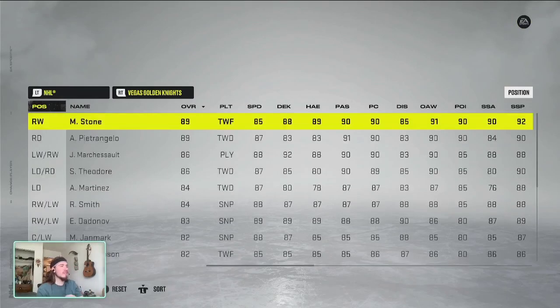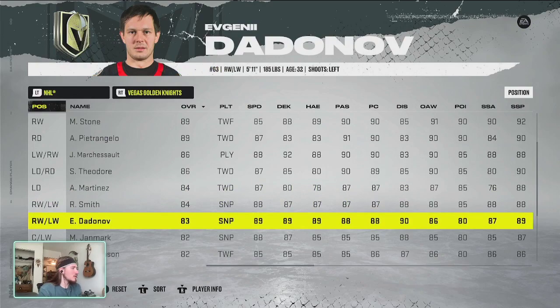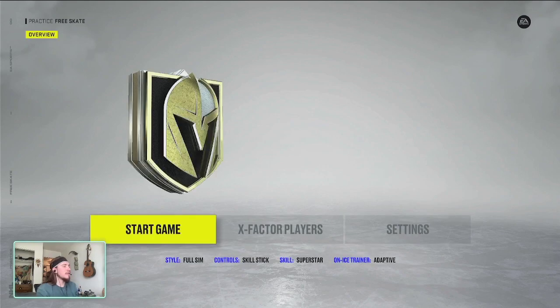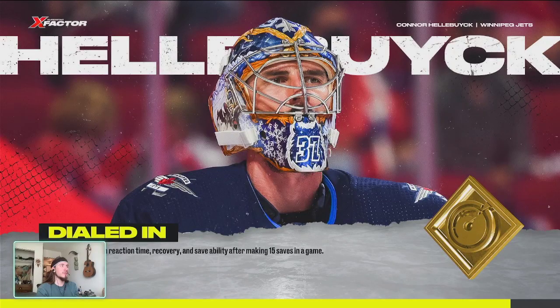I'm gonna use someone that's not even the best sniper in the entire game — 83 overall — and we're gonna be playing on superstar, just to prove to you guys that it doesn't matter what skill level you play on. It could be rookie, pro, all-star, or superstar; this goal will work a very high percentage of times. I haven't seen it on anyone else's videos. It's not gonna work in a shootout, so I'll just tell you that right now because it is a wraparound style goal.